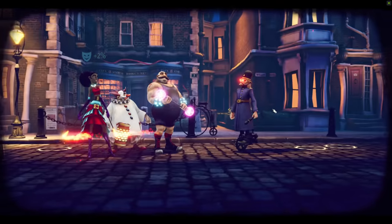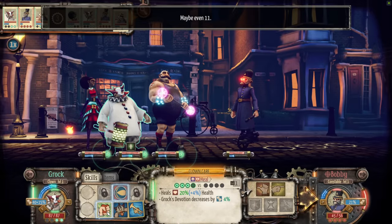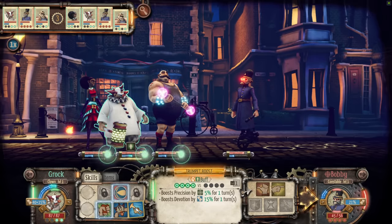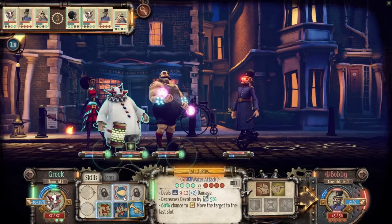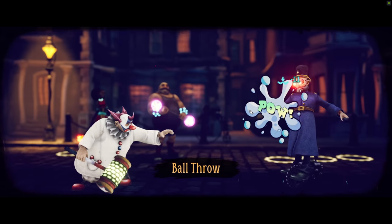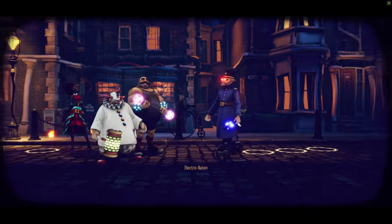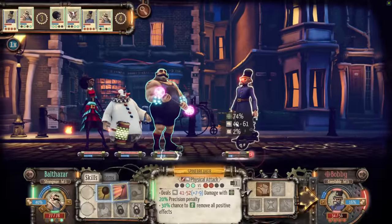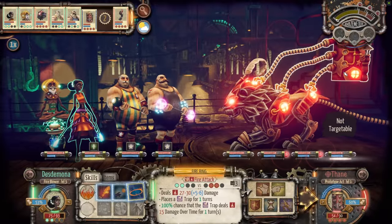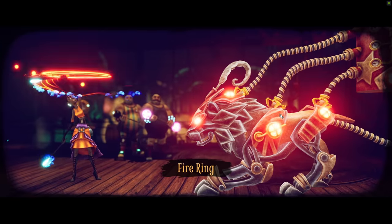Let's dive into some other aspects of the game — your actual performers, the people who will be performing combat for you as well as performing in shows for your circus. There are 15 classes available to you. You only start out with a few of those available, and then as you play more and progress the story, more and more of them unlock. And as you upgrade your circus, more specifically the area where you recruit these performers from, you'll also be able to unlock more classes.